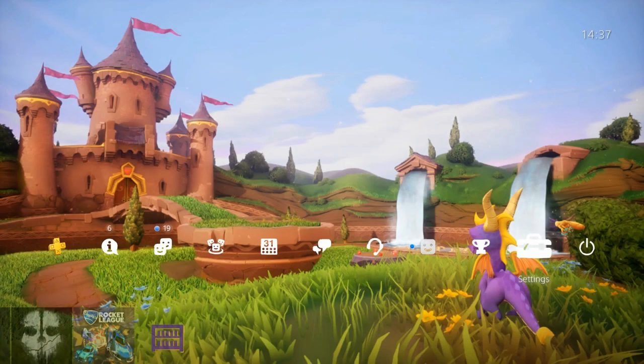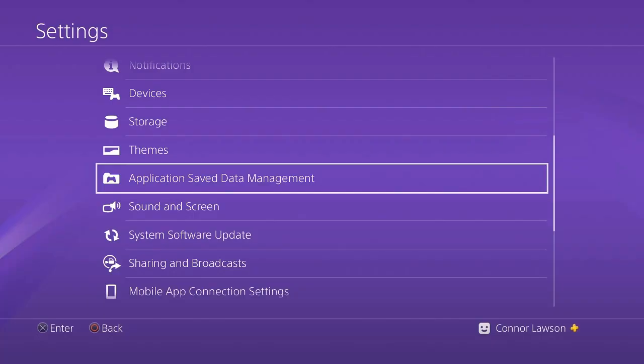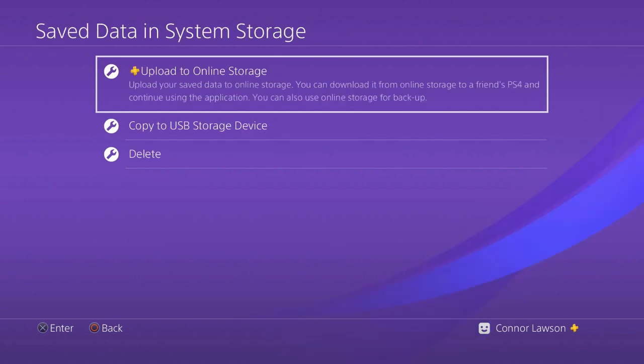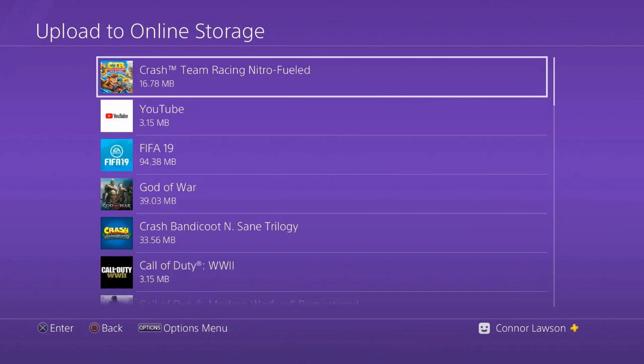The first thing you need to do — this is for PlayStation — is press the PS button and go to Settings. Then go to Application Save Data Management. From there, press Save Data in System Storage. This is important: press Upload to Online Storage. Do not copy it to USB or anything like that. From there, find the game — which is Crash — and upload it to the online storage.